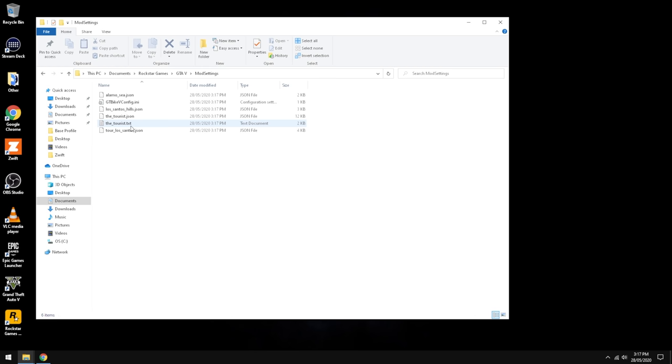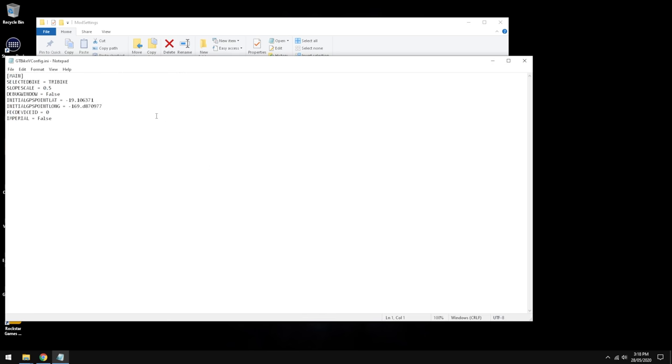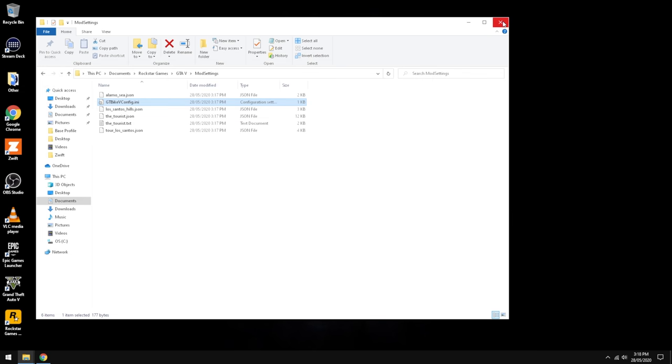Within Mod Settings, you'll find the pre-configured course list, which you can edit and play around with — we'll leave those alone for now. The GT Bike config is an INI file. From here you can tweak a few things. Imperial is set to False by default, which is fine for metric users. If you want Imperial, change that to True. Everything else looks pretty good. Done and done.